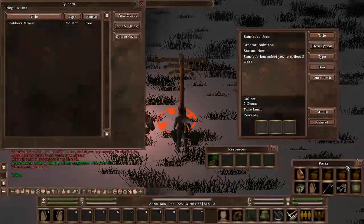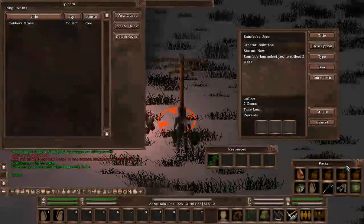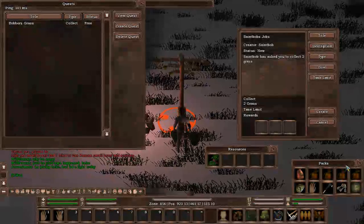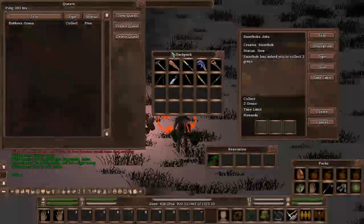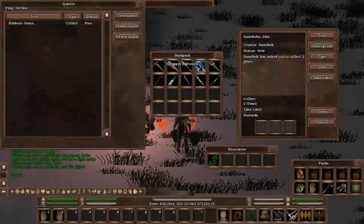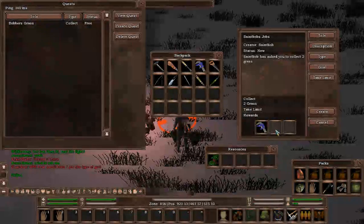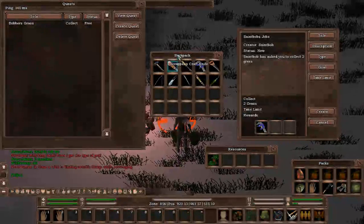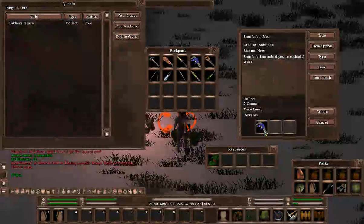What we now need to do is set a reward for completing the quest. If you're a tribe leader or have authority in a tribe, you'll have access to different vaults and banks, so you can put decent things in there — tools, resources, other items. Let's open up my backpack and say the reward is going to be a scrapper's wrench. We drag it and drop it in there. You can have up to three rewards. The reward for collecting St. Bob's two grass is now a scrapper's wrench.